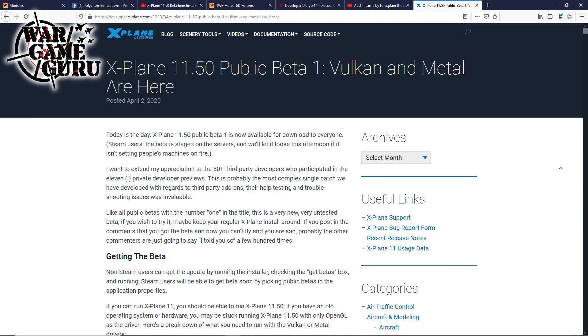The biggest piece of news this week is X-Plane version 11.50 public beta 1 — Vulkan and Metal are here. What's exciting about this is Vulkan is the API we're supposed to be getting eventually in DCS to handle the graphics and workload of running the software, and the guys at X-Plane have come out with their version of it.